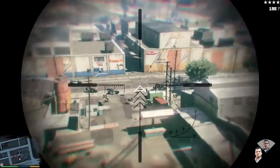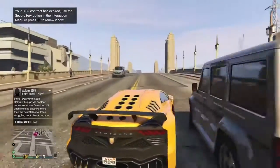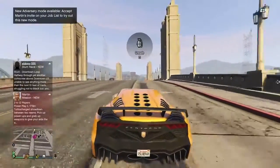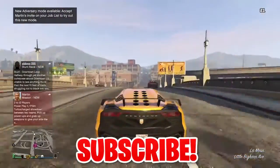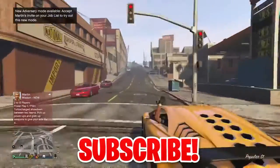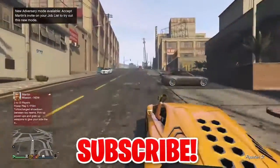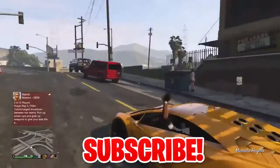Before the multi-target assassination, have all 3 characters invest their money in Debonair. After you murder the 4 corrupt jurors, stocks in this company will skyrocket. Wait a full day after you've completed the mission to double your money. Then invest in Redwood immediately — the cigarette company harmed by your assassinations has stocks way down, so invest in them and wait a few days for another financial bonanza.